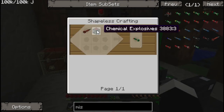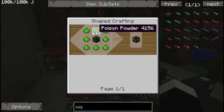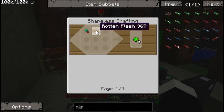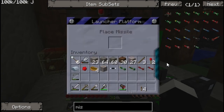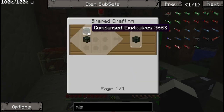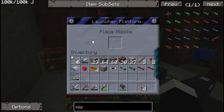For the chemical missile, you need another missile module and chemical explosives. Chemical explosives are made with repulsive explosive and poison powder. Poison powder is a spider eye and rotten flesh - that makes three. Repulsive explosive is 2 condensed explosives in a vertical arrangement. If you place them sideways you actually make attractive explosive instead.